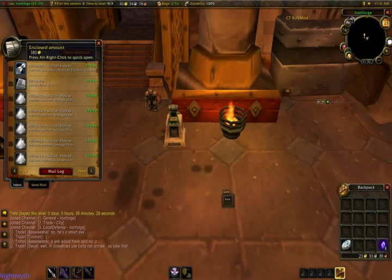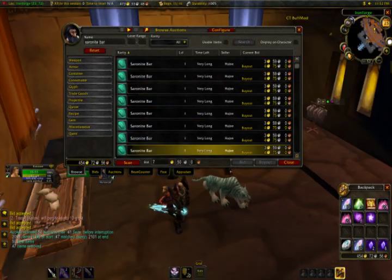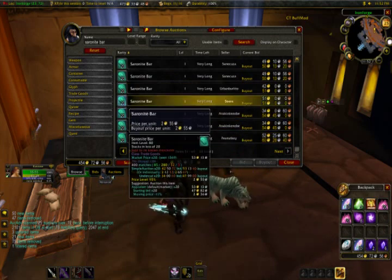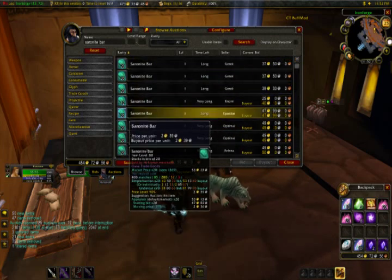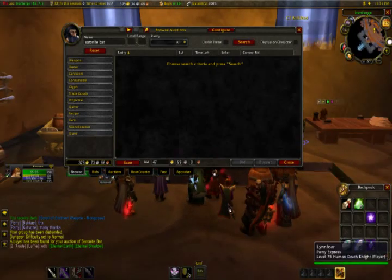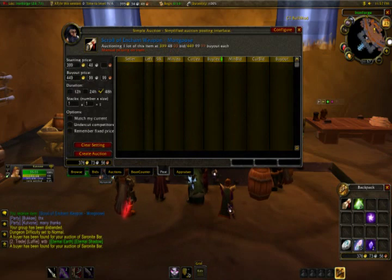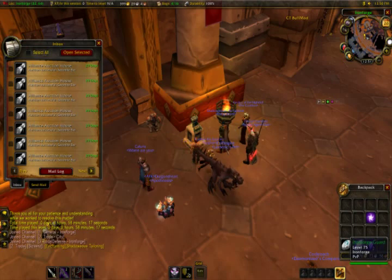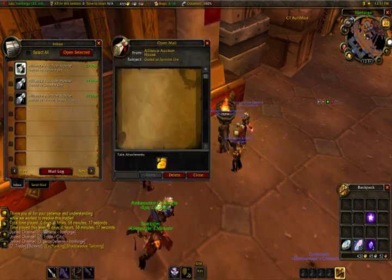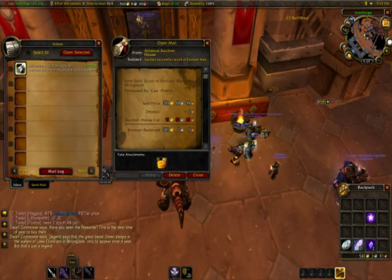The next item I made a lot of gold with was Saronite Bars. You'll notice there are quite a few listed, but they're almost all in stacks of 20 with almost none listed individually. So I bought a stack of 20 for less than two gold apiece, then turned around and sold them individually — the market value was about four to four and a half gold per bar. There's a bit of a hefty deposit on these, but they sold very well — I never had any auctions expire. I'd only buy one stack at a time in case someone massively undercut me and I'd have an undercutting war.